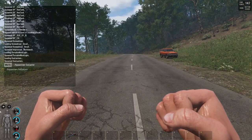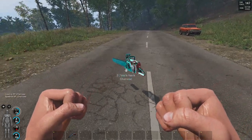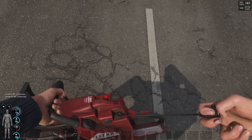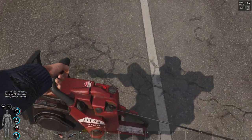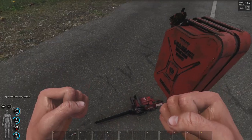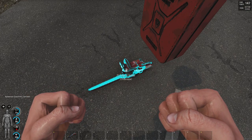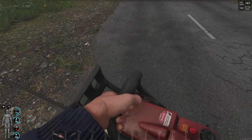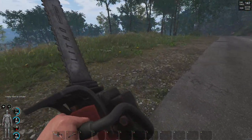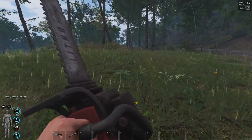Also, we have ourselves the chainsaw. The chainsaw has been added into the game. It also needs fuel in order to work and you can start it up with R. We don't have fuel — let's add some. Take this in our hands and press R. And this is the chainsaw — it's pretty damn loud.